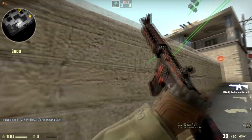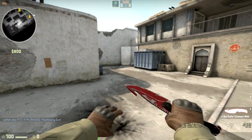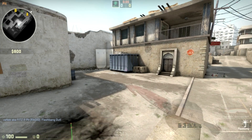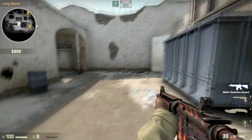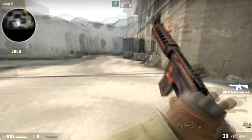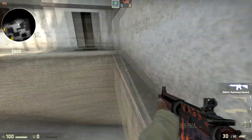You're going to really want to time this flash right — not too soon and not too late. Basically, as soon as they're rounding the corner to the blue dumpster, you're going to want to throw this flash to get them as soon as they're about to peek pit. You get a few seconds of them being blind and hopefully some easy kills. That's pretty much it for this video. I hope you enjoyed it — I know they were simple pop flashes, but hopefully they help you out, because sometimes simple is the best.